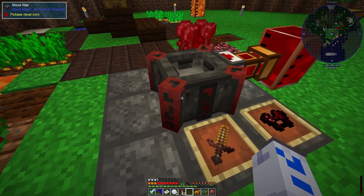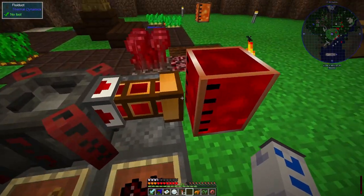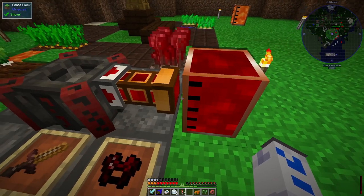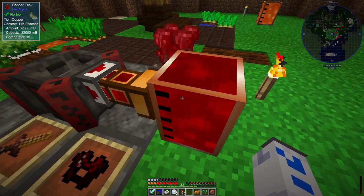Each time you upgrade it there's more advanced stuff you can do with it. I've also attached this tank to it, and despite the gap there, these are genuinely attached. Any blood that ends up in the altar here will automatically be pumped out and put into this tank.